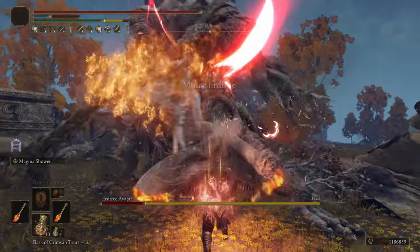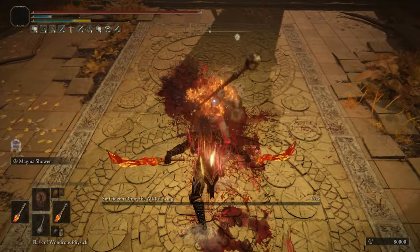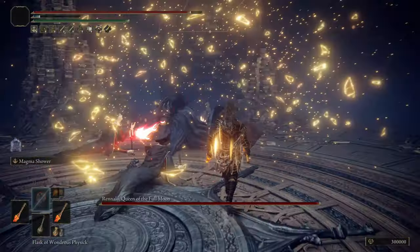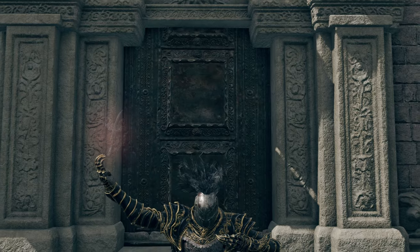My friends, we are dual wielding and power stancing Magma Blades, and we are quite literally melting bosses. I can't believe how powerful this build has turned out to be. The combat is also so simple. We power stance with the two Magma Blades, giving us super fast successive hits, which will boost our attack power thanks to our talismans. Stay tuned for these.